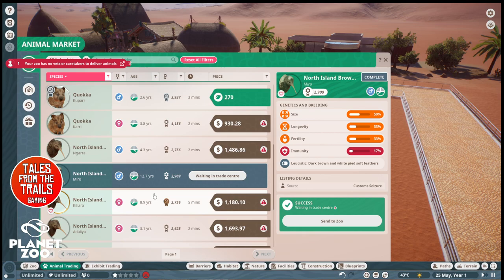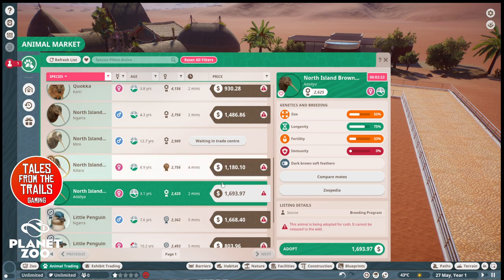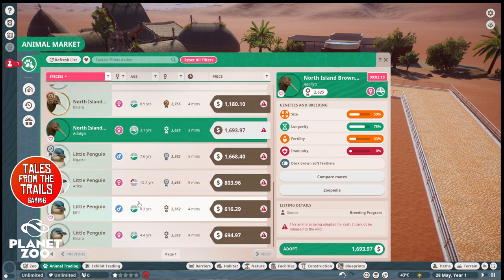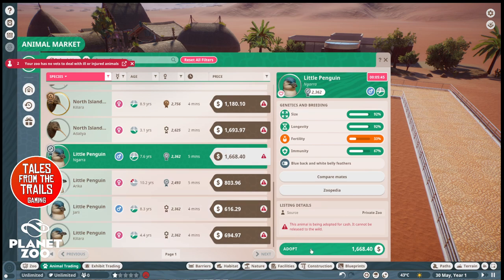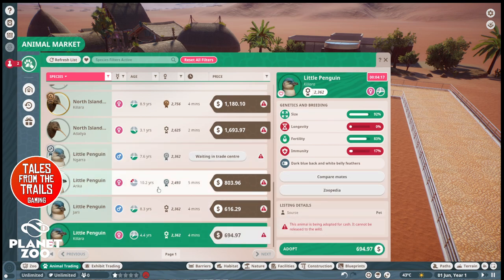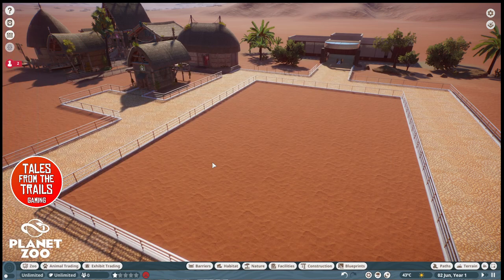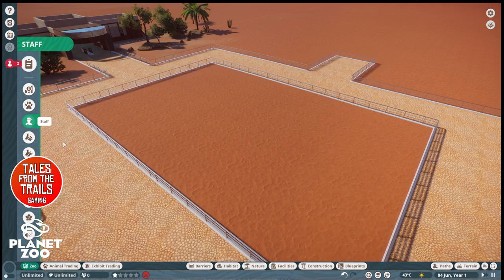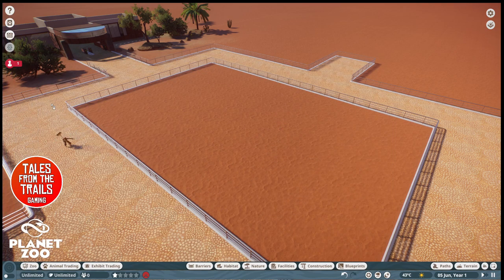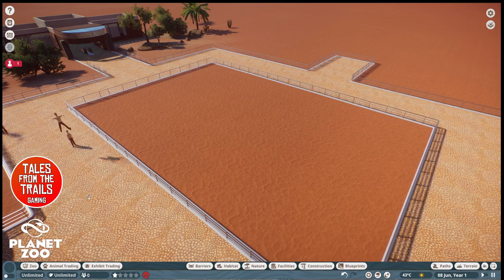We'll adopt that one anyway and one of the females. We'll wait actually because they don't have very good stats. So we're going to go for the penguin anyway. We have them in our trade area. We'll get some employees before I forget — three caretakers, a couple of keepers to start with, a couple of mechanics.